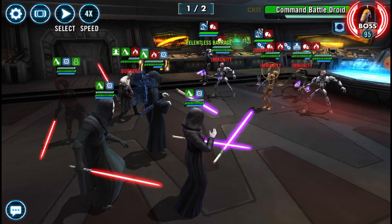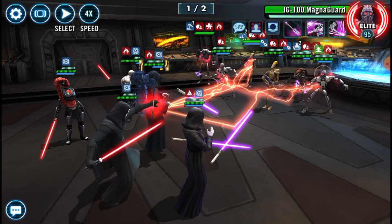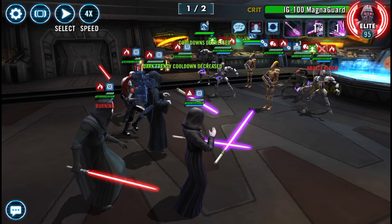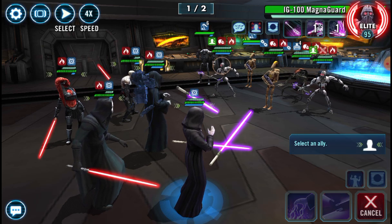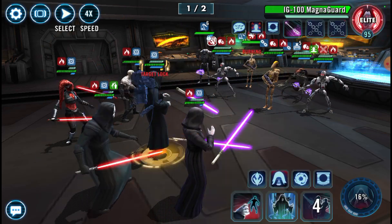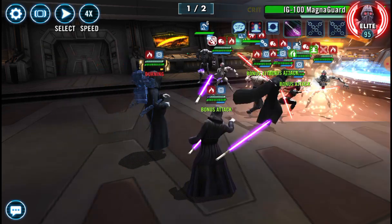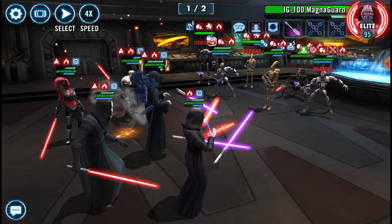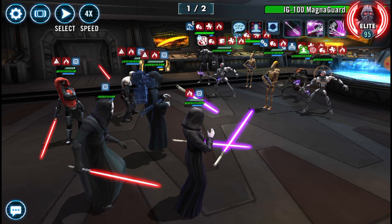We're going to get rid of all those buffs, including that Damage Immunity. Now we're going to increase all their cooldowns and reduce his cooldowns. Basic to reduce her cooldown. It doesn't really matter which one we isolate, so we'll isolate the one that is already ability blocked and pass that on over to Nihilus. We're going to call everybody to assist — it's going to restore some of that protection, and on the basics we have people reducing their own cooldowns. Talon does, and so does Nihilus, because he was removing a buff.